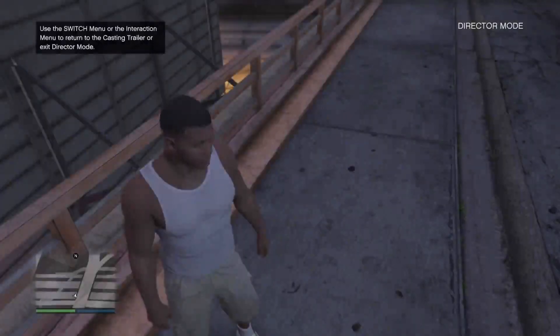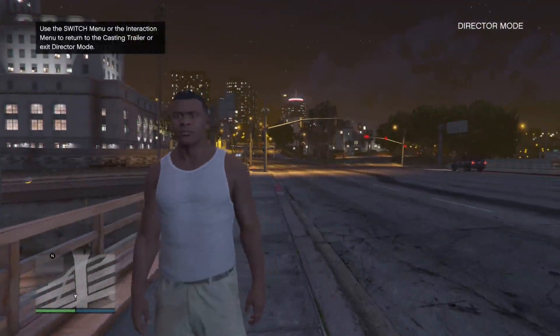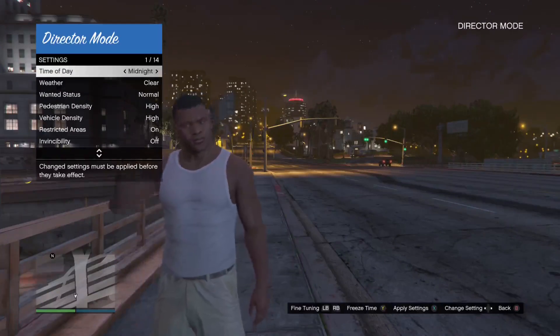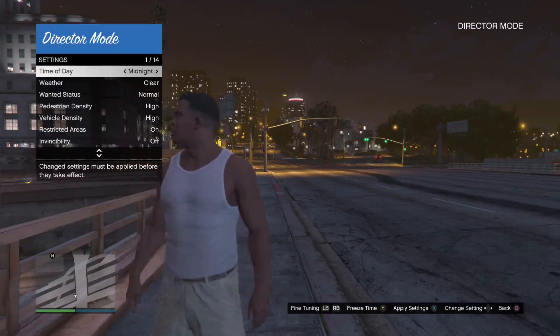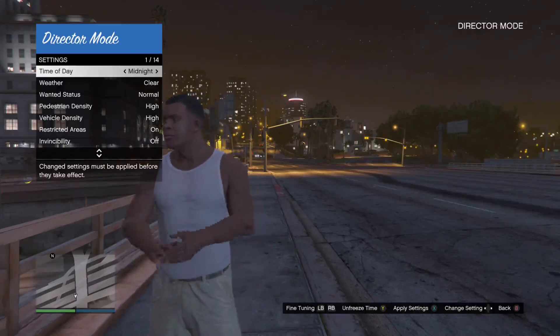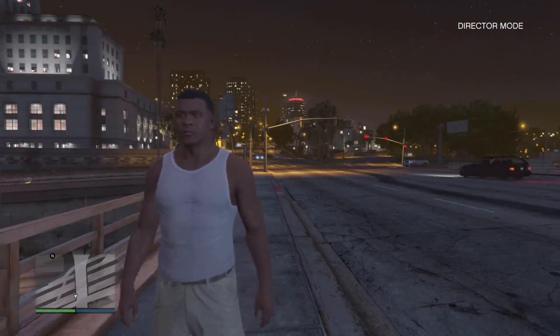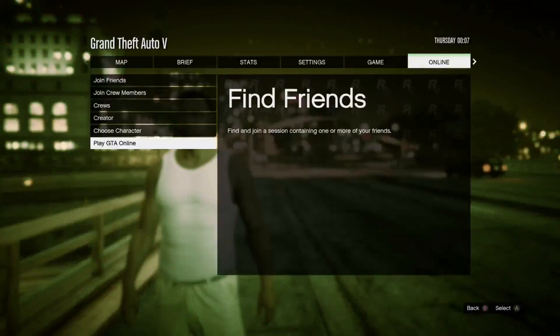Whatever time of day you loaded into Director Mode, that's the time of day it's going to be when you actually load into it. So just before it was night time, and it's still night time in Director Mode. This doesn't really matter though, because I'll explain later how to change this. What you then want to do is go into your interaction menu, go to Settings at the very top, and at the very top you'll see Time of Day. Set that to whatever you want — for me it'll be midnight — and then click Freeze Time.